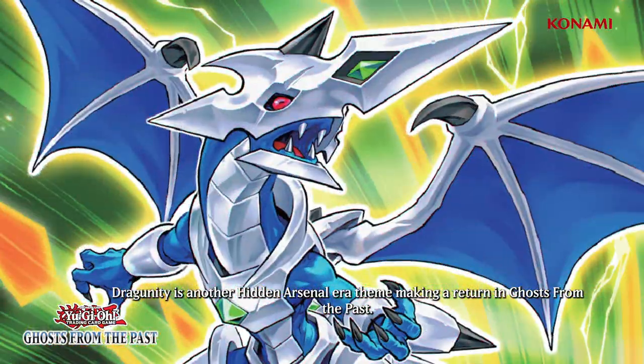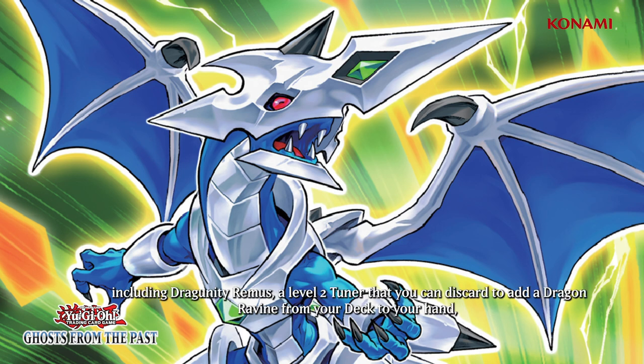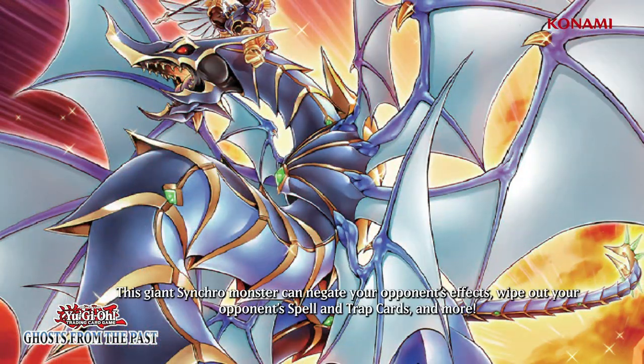Dragunity is another Hidden Arsenal theme making a return in Ghosts from the Past. You can find eight new cards for this swift synchro summoning strategy, including Dragunity Remus, a level 2 tuner that you can discard to add Dragon Ravine from your deck to your hand, then special summon it back to the field. Wondering which monster Nekroz of Ardebihr was based on? That would be the brand new Dragunity Knight Ardebihr. This giant synchro monster can negate your opponent's effects, wipe out your opponent's spell and trap cards, and more.